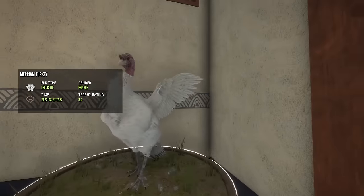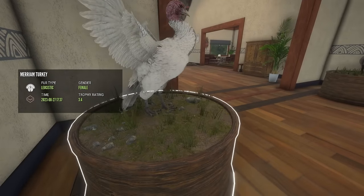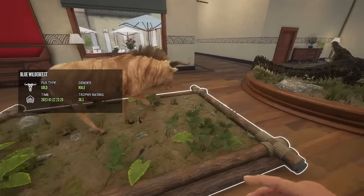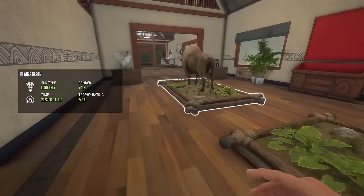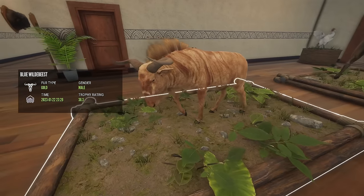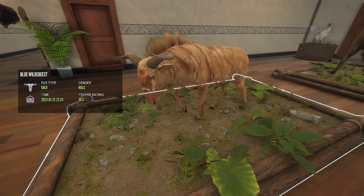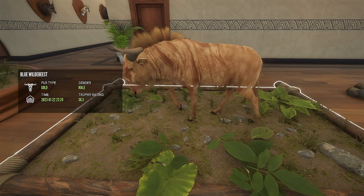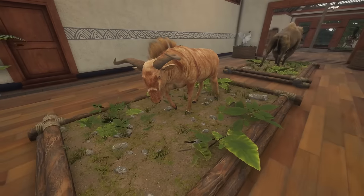This one is my leucistic turkey. We got this one during a pig-only challenge, and you know, when I do these challenges I'm going to take what I can get. When I see something like that, I'm going to take it. This one right here might be one of my favorite diamonds — it's a gold diamond wildebeest. I know gold's not really rare for the blue wildebeest, but it's so cool. It is such a cool looking thing.